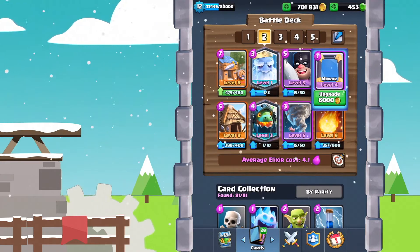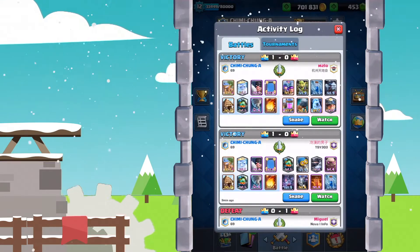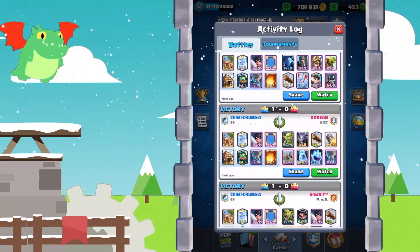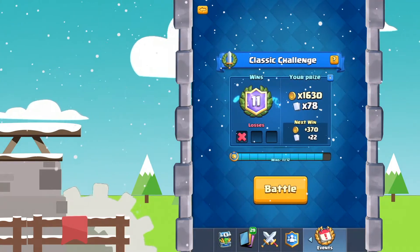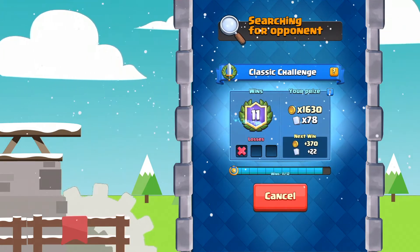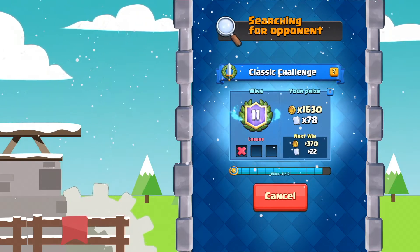This deck is super crazy and surprisingly has done very well in the current meta. Royal Ghost is really, really good in the meta right now — no one knows how to really defend it. As you can see, it fits all these different matchups. So without further ado guys, let's hop into this 12th battle and hopefully get ourselves a 12-1 win in this classic challenge.